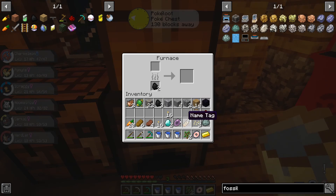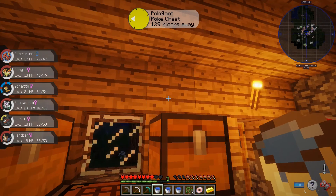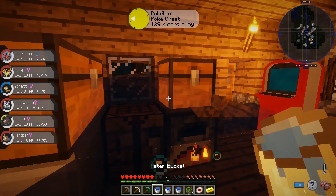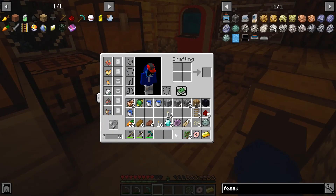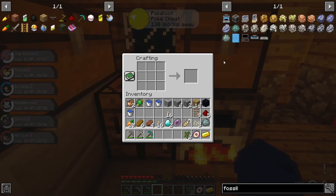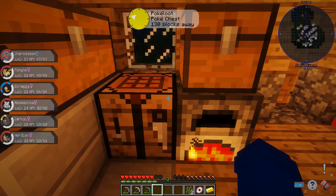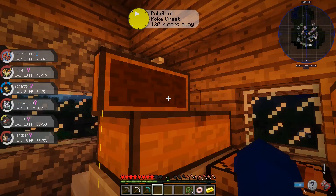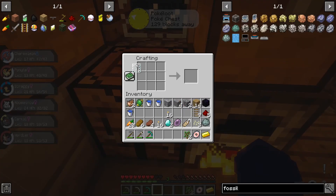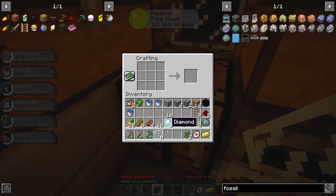I could have grabbed a bucket of lava but coal will do the job. Whoa, I didn't mean to flood the house! Probably shouldn't be holding them. What do we need to make this again? We just need glass panes. I have that spare from making a PC. Apparently I only took three — there we go.